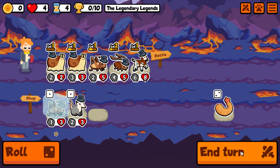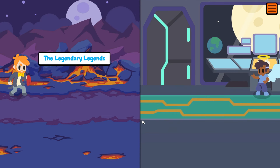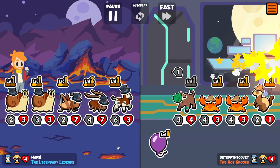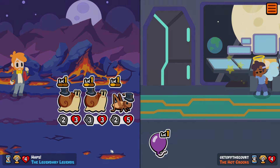Not a bad combo. We'll level the snail next time. We get a decent amount of stats from the snails. We can't really get rid of the Okapi — I think the Okapi could be here for a while.